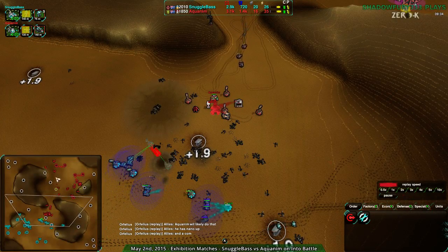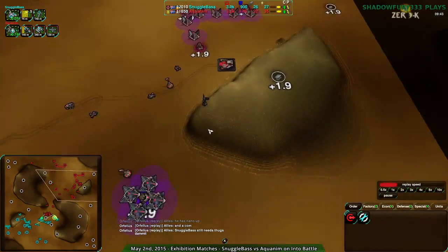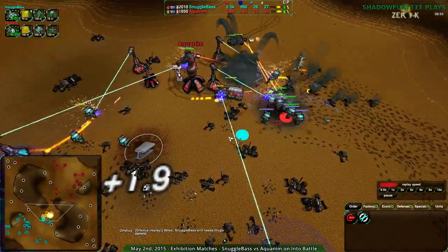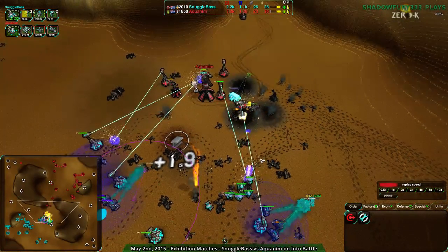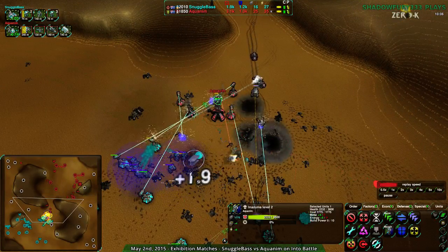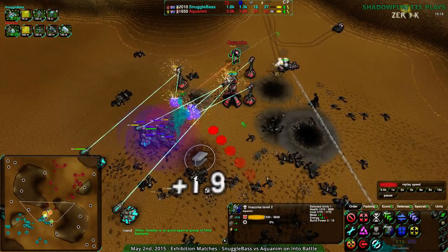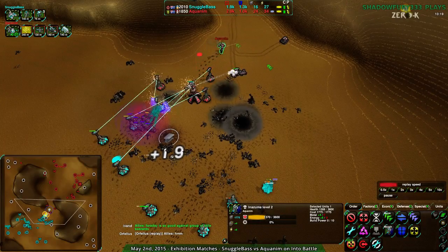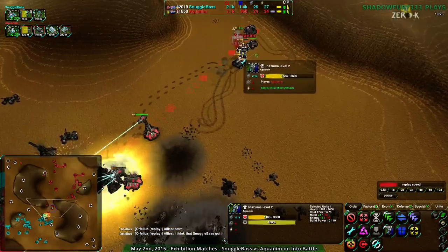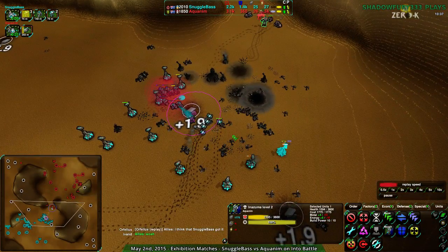Snuggle Base has been focusing on getting the reclaim, and that has been huge — despite the pressure, they've looked fine. I'm surprised Aquanum has not expanded to the northwest or behind their base, only now starting to expand in their main base. The Bandits go around the side and the Caretaker goes down without even reclaiming — that is painful. There is 3,000 metal worth of reclaim here — discounting the commander that's still around 2,500 metal — and almost none of it has been taken by Aquanum.